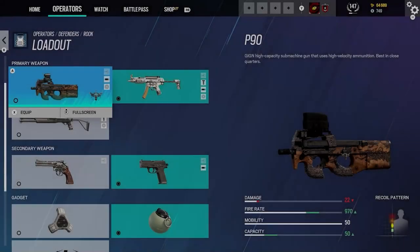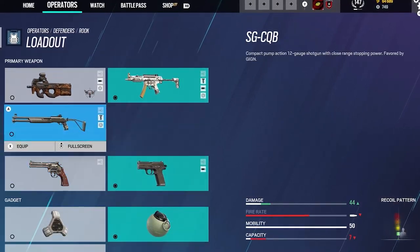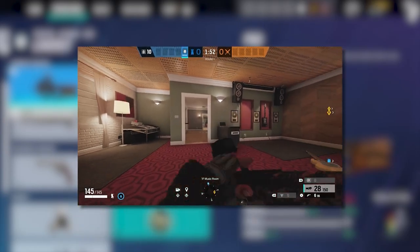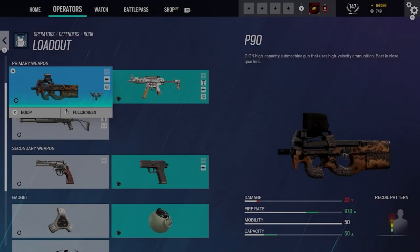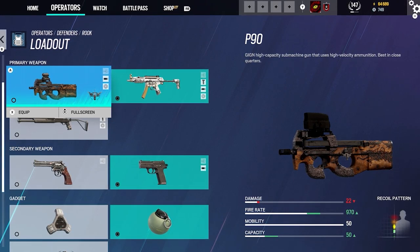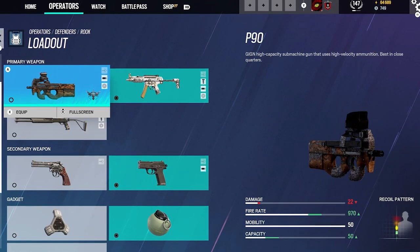Going over Rook, we're going to be talking about his gadgets and weaponry and just go over the general kit. So the first weapon we have is the P90. This is a high-capacity submachine gun that uses high-velocity ammunition. It's best in close quarters. The damage for it is 22, the fire rate is 970, the mobility is 50, and the capacity is 50.